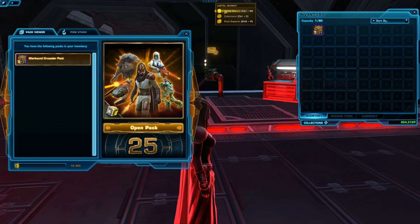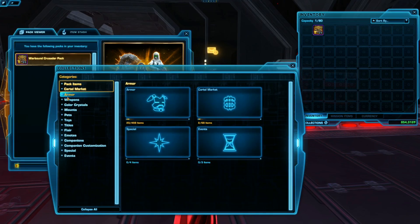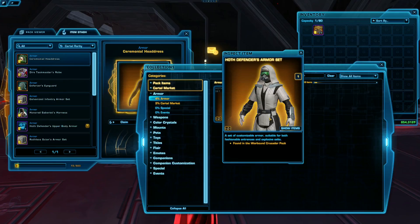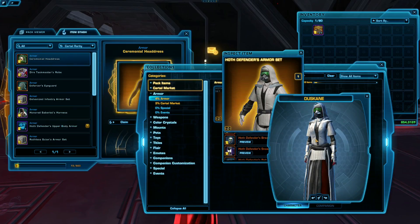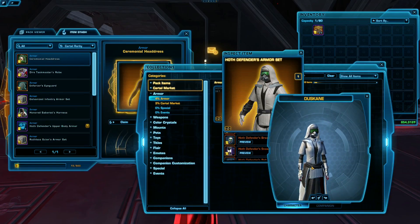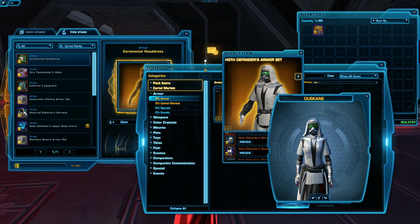We'll go to our collections and take a nice peek. So it was Hoth — the Hoth Defender set. It looks very warm, that's for sure. Definitely looks like something on Hoth. It's kind of padded Jedi robes, I guess. It's definitely not trooper armor.